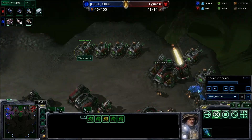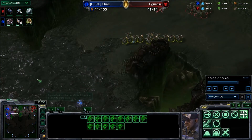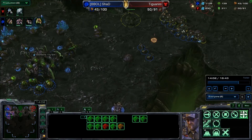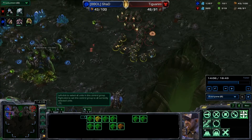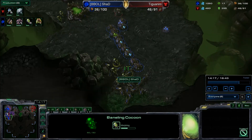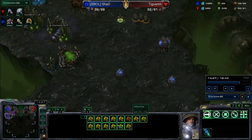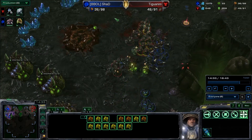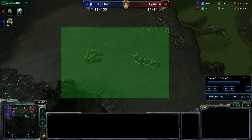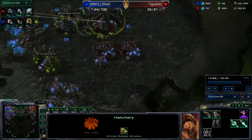Tiguani throws down two more barracks with plenty of supply depots — it's surprisingly even on supply. He pulls more SCVs off the line to help deal with any baneling strikes, though Shad doesn't actually have any banelings. Shad starts morphing banelings — six are nearly completed. They'll be able to run straight through that line and do a lot of damage if kept away from the SCVs. And there we go — that cleans it up completely. Shad has that breathing room again, though he did lose that hatchery, so the expansion is not mining.